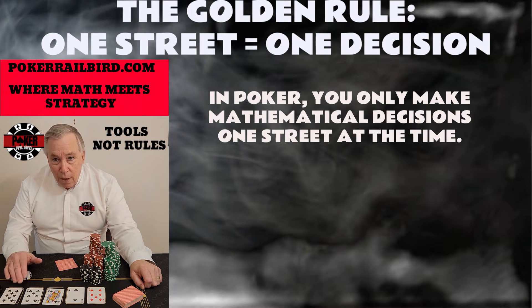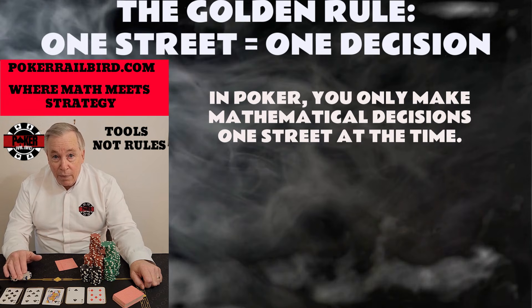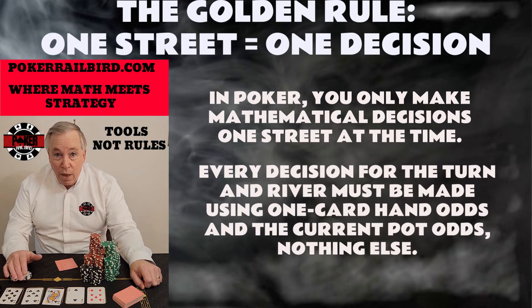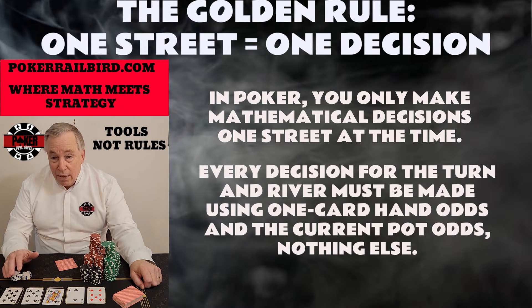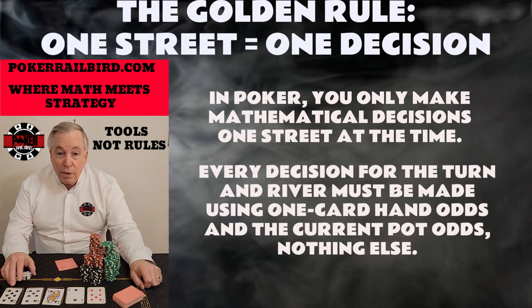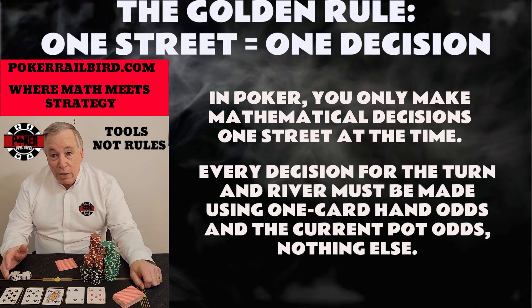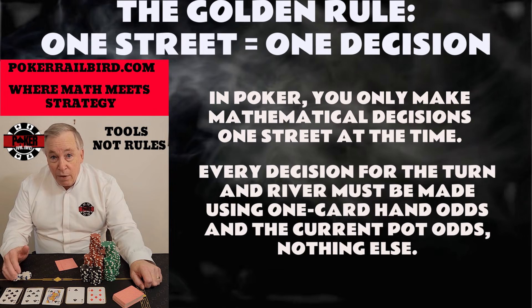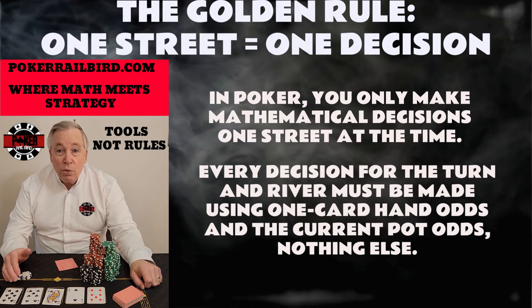Not two cards at once. Not 'maybe I'll hit by the river.' Not 'I'll call here and see another card.' Every decision — turn and river — must be made using one-card hand odds and the current pot odds, nothing else. When the flop hits, the only question is whether the cost of seeing the turn is mathematically justified. You are not deciding the flop and turn together. And when the turn comes, you're deciding the river, nothing more.